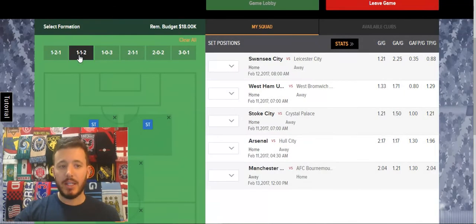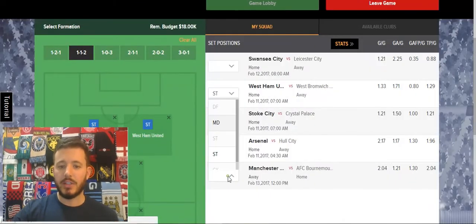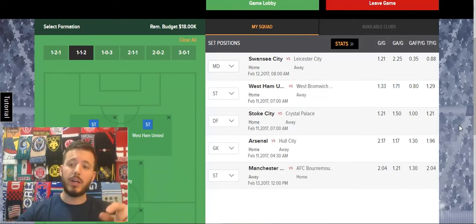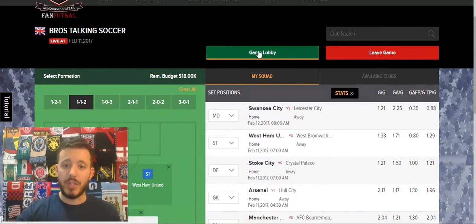So I'm going to switch to a 1-1-2: one defender, one midfielder, two attackers. Arsenal at goalkeeper, Stoke at defense, West Ham and City at striker — I like their matchups — and then Swansea at midfield. That's my FanFutsal lineup and my thought process for setting it and figuring out my formation. I know my lineup is set because this green game lobby button can be clicked.